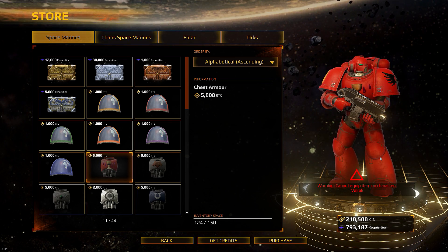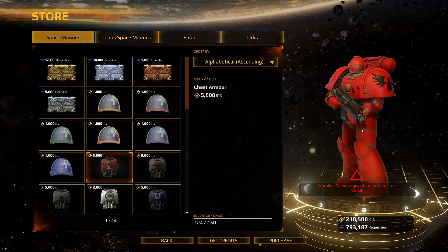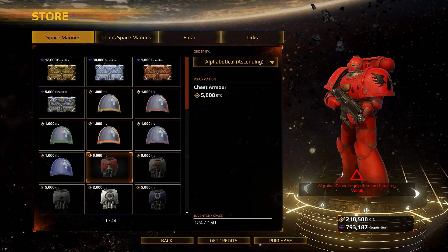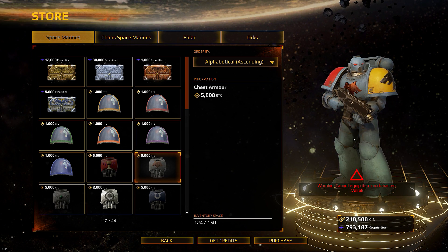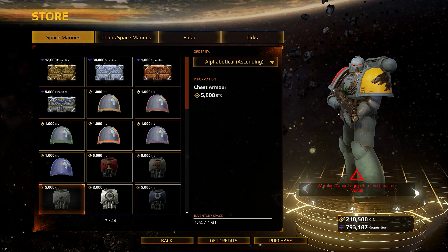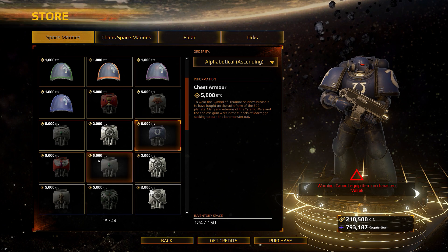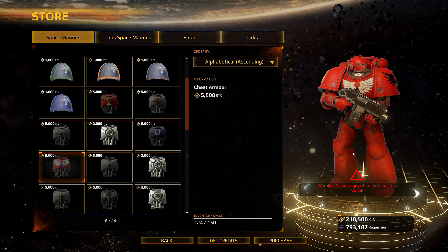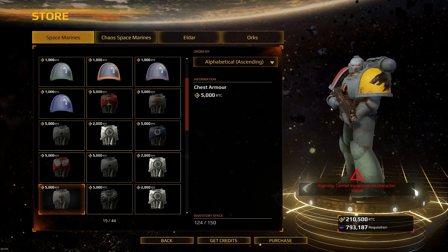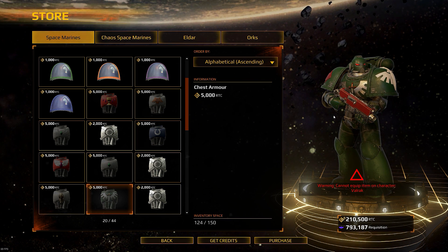I only play Imperial Fists so I don't want to start spending requisition on Blood Angels or Space Wolves stuff since I'll never use it. So I jumped into the store to show you on the preview. We've got a Blood Angel shoulder pad with the chalice and some blood drops. For Space Wolves there's a nice chess piece design, and another Space Wolf chess piece with a diamond in the middle. There's an Ultramarine one, another Blood Angel, and a Space Wolf with a wolf on the chest. There's also a Dark Angel with a sword through it.